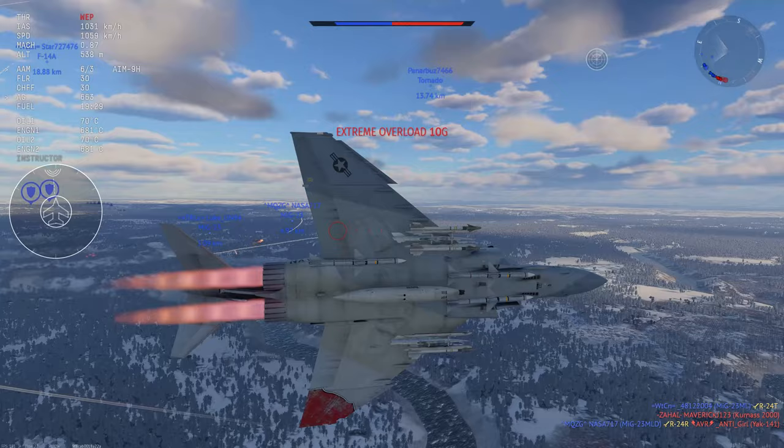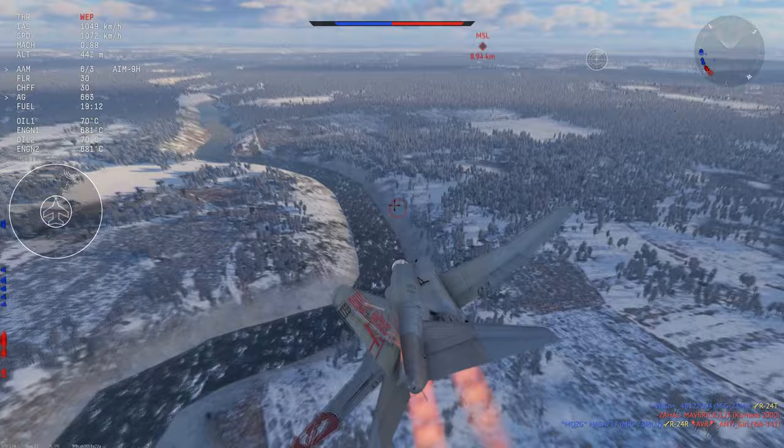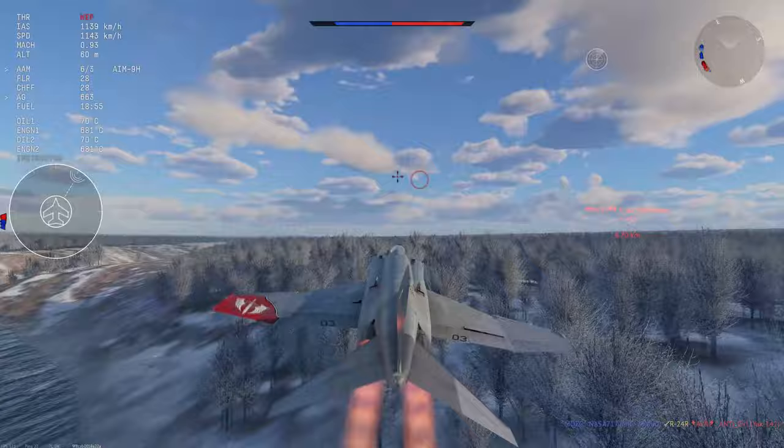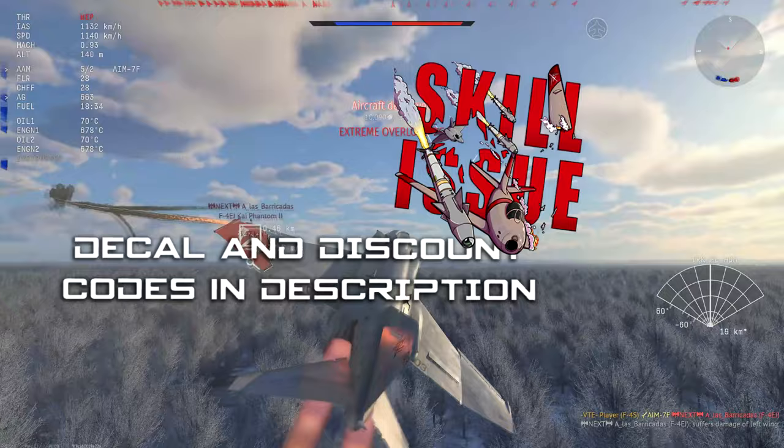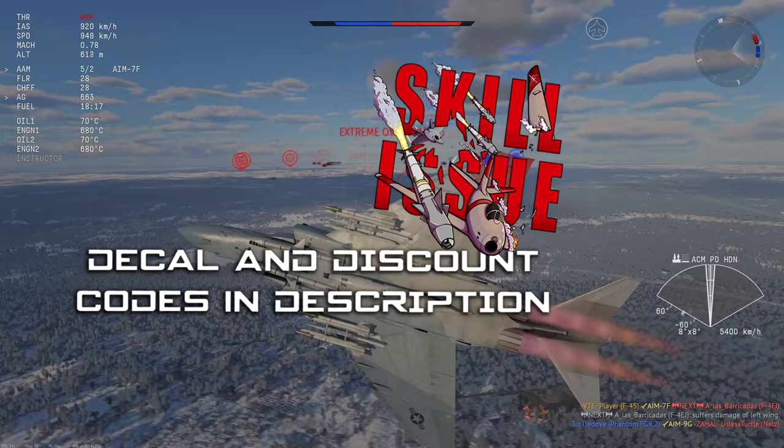Welcome back, today we are flying the premium F4S for the American tech tree. In essence, this is essentially an F4J with AIM-9Hs as well as a better turn rate. It does not get Agile Eagle but it gets the naval equivalent, which is roughly the same thing. It does turn slightly worse, and that is compounded by the fact that you have that massive gun pod underneath the vehicle.